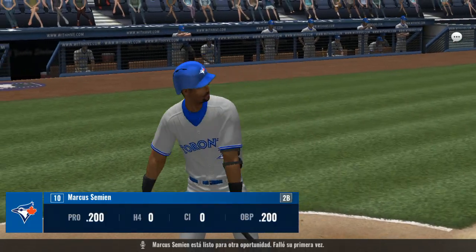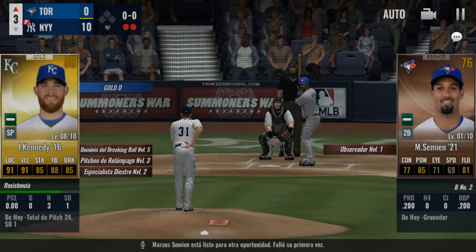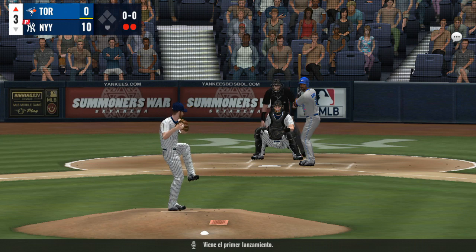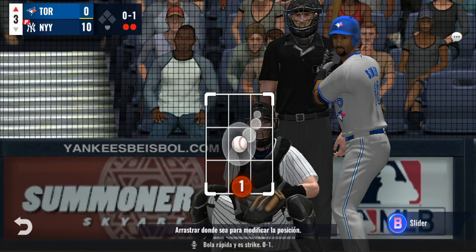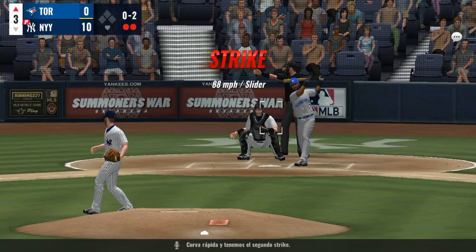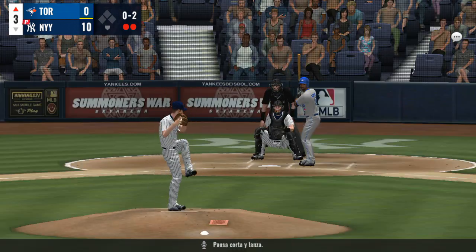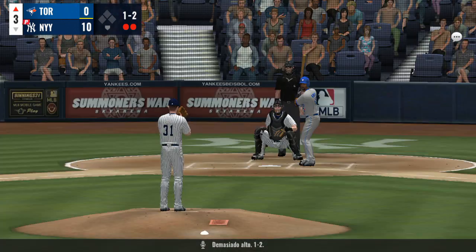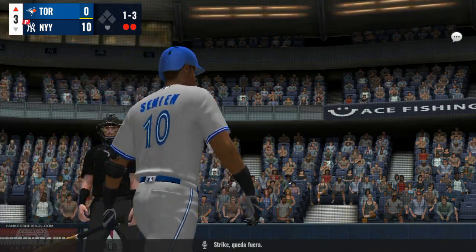Marcus Simeon is up for another try — he grounded out his first time. First offering on the way. Now a fastball for a called strike, 0-and-1. Here he comes — slider, and that's in there for strike two. Missing high, it's 1-and-2. Here's the 1-2 pitch on the way, and he goes down on strikes.